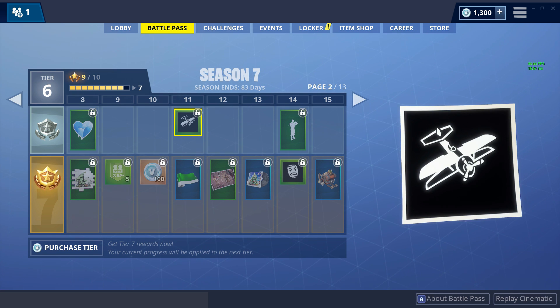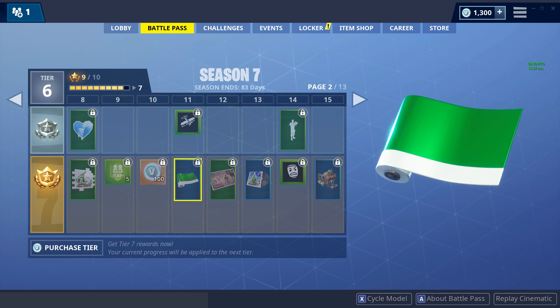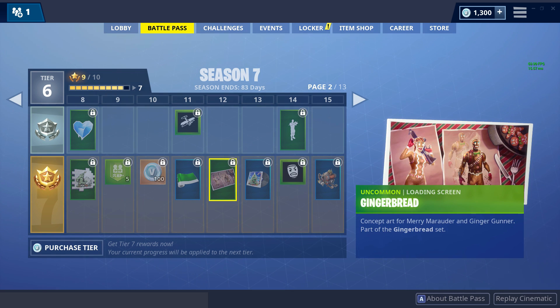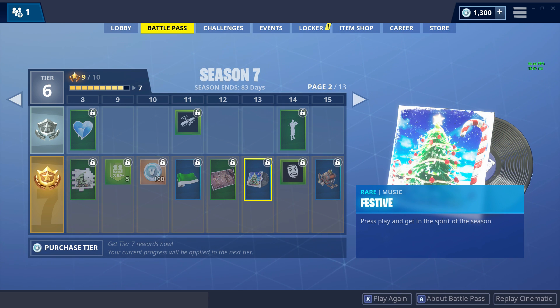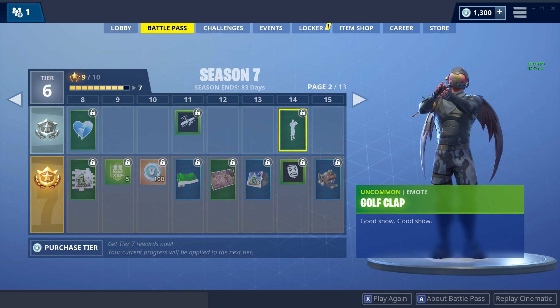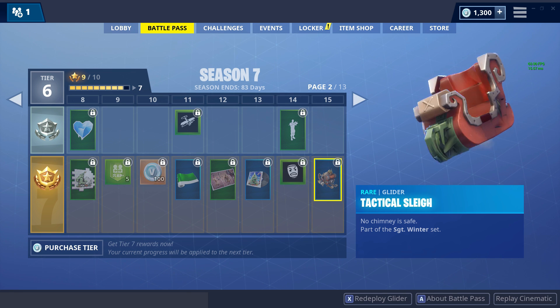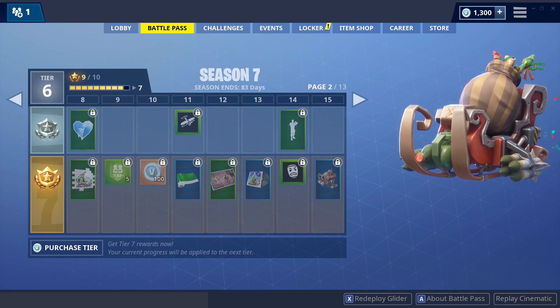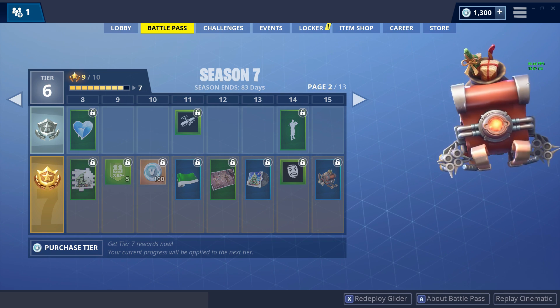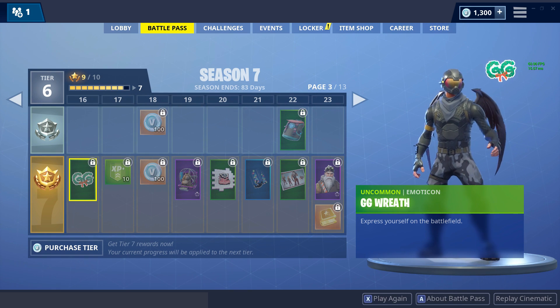Planes are now in the game - can't wait to check those out. Got a new wrap - interesting, you can apparently put wraps on your guns, cool concept. Got some loading screens. The golf clap emote - that's hilarious, I want that. Got an icon, tactical sleigh with a laser and missiles on it - cheese. They always add that GG in there somehow.